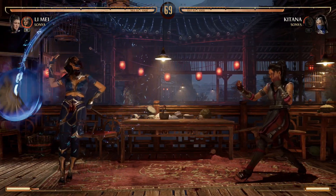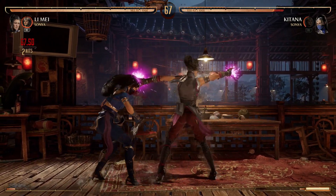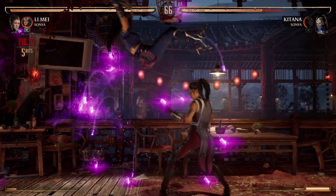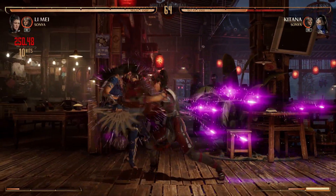You can use either 1-2 or 2-1, then meter burn your projectile, and then go 4-3, back forward 4. Again, we're ending it in the back forward 4 in order to get that corner carry and move our opponent closer to the corner.